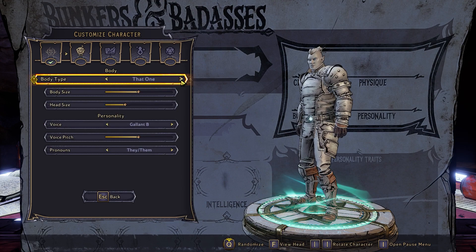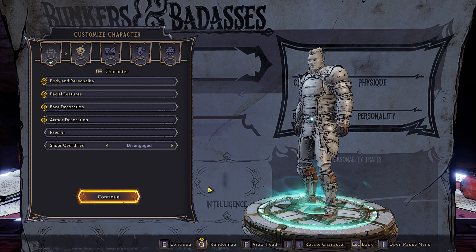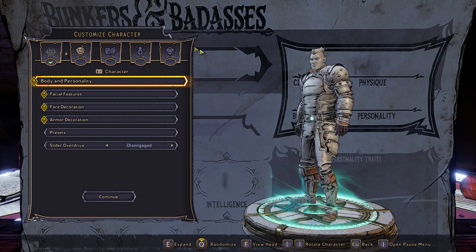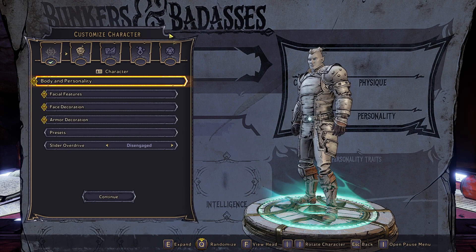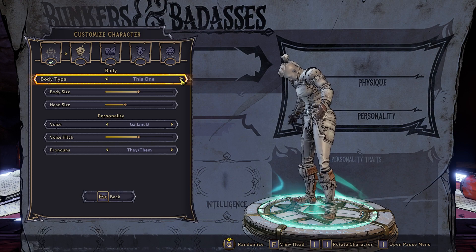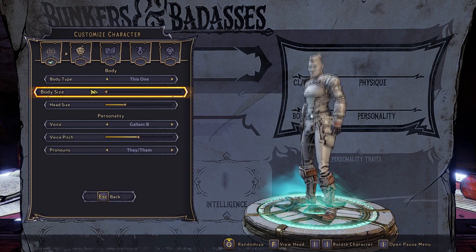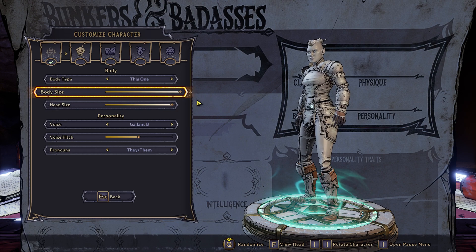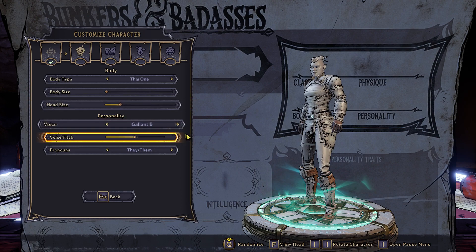Under body and personality - all of this you can change at any point. The things you can't change are your background and your opening class; everything else you can change. So in here for body type you can pick one or the other - cute naming there. Then you've got a height slider, and a head size option with a subtle change.